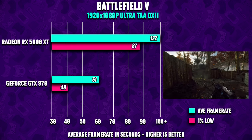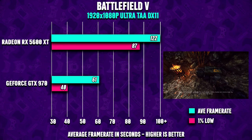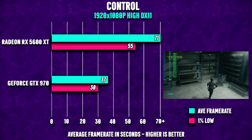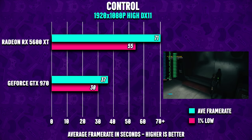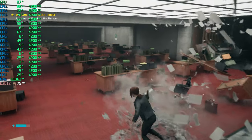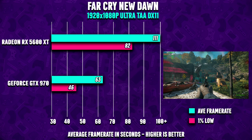Next up is Battlefield 5, with everything set to ultra and TAA activated — a very solid result for such an old graphics card. In Control, we're seeing numbers in the 30-ish FPS range at very high settings. The RX 5600 XT is almost twice as fast here at an average of 71 FPS, but lowering the settings to get close to 60 FPS should definitely be possible.